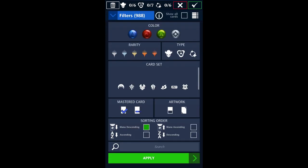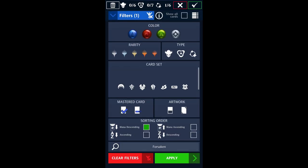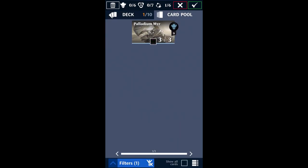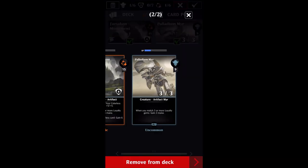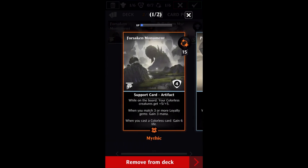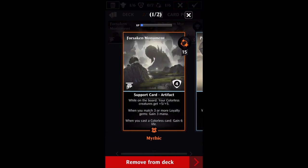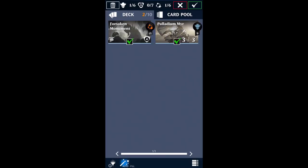If you're building around Forsaken Monument, you're going to want to throw the Monument in itself. Palladium Myr is the second card you want to add, because it has that 'when you match three or more loyalty gems, gain three mana' ability. Meaning that if you've got both Palladium Myr and Forsaken Monument on the board, you're going to be gaining six mana for every loyalty gem match. On top of that, the Forsaken Monument will also buff Palladium Myr to become an 8/8 with one copy, or an 11/11 with two copies, and you're still gaining life from the Monument's third ability.